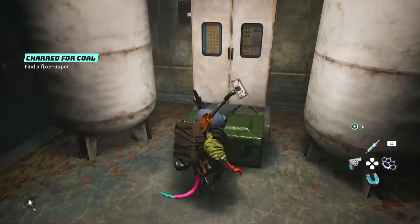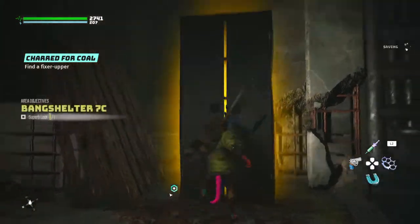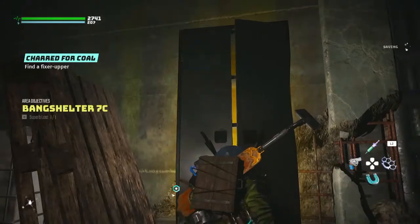And then there will be loot here. Let's open that just cause — and there we go. But your superb loot will be in this cabinet with the gold glow. There we go.